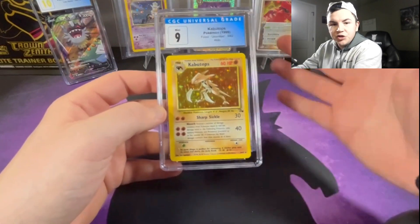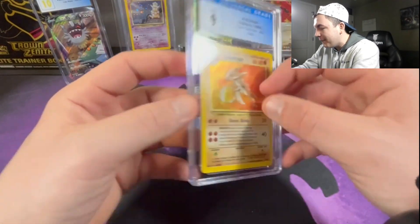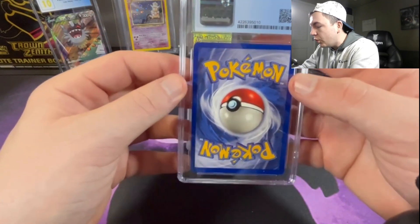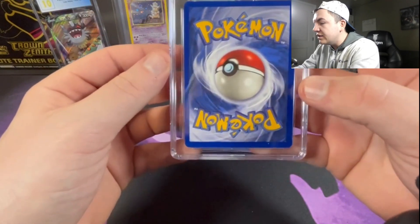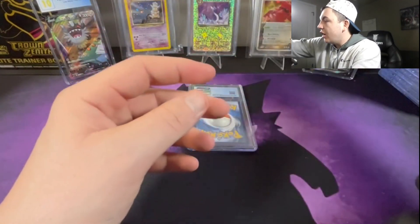We got two cards left — it's the Kabutops at a Mint 9. Like I told you, anytime you get an old-school Fossil card from 1999 in a Mint 9, how can you be upset? Got a little whitening at the top and a little bit at the bottom — that's why it's not a 10, but we'll take a 9 on that.